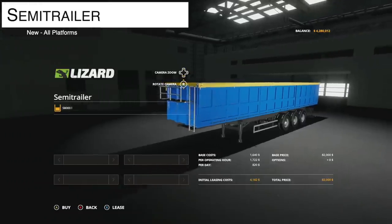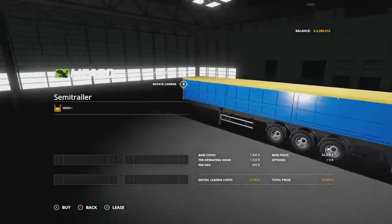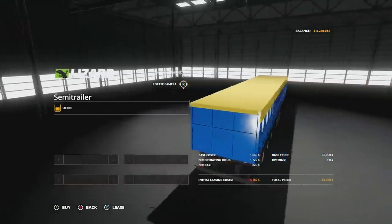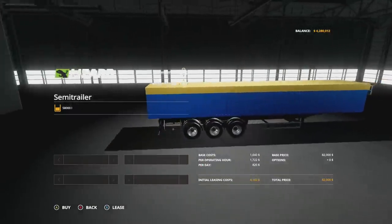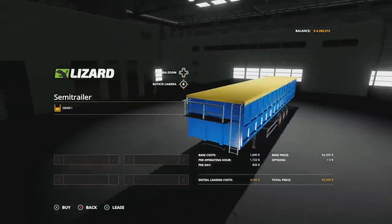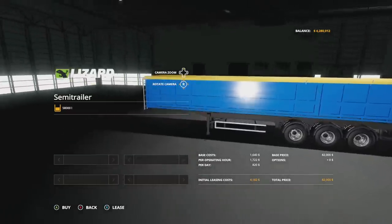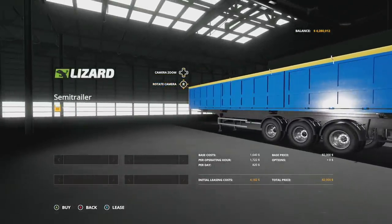We're going to start with the semi-trailer. This is going to cost you $82,000, nice capacity of 58,000 liters, going to hold all bulk crop which is great, and it only takes up three slots if you're on console. The downside — there's no customization whatsoever, so I hope you like blue and yellow.